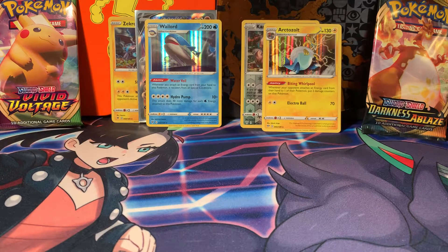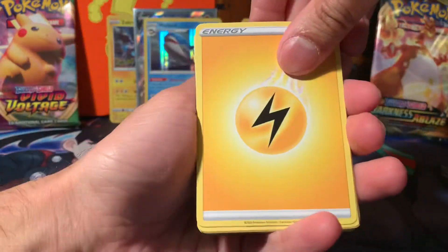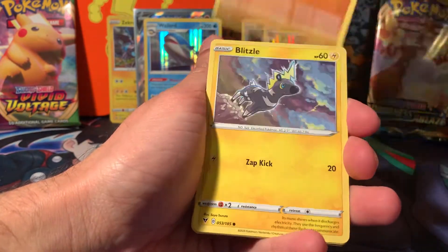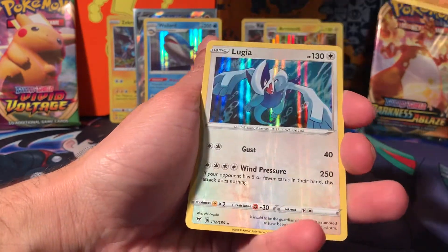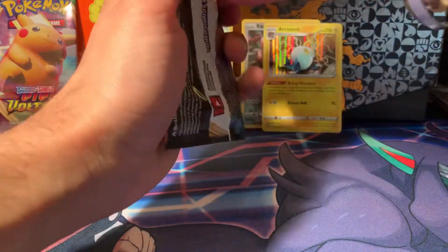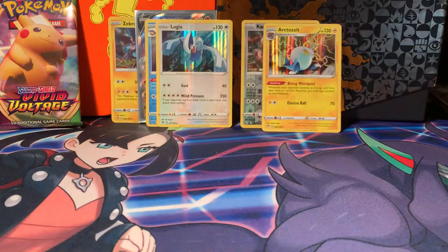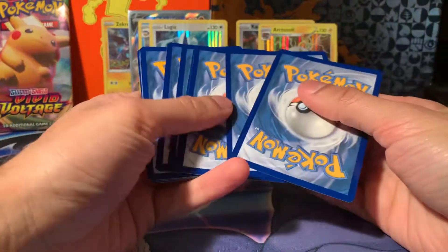Only one pack left, still haven't pulled a secret rare — going to be very slim now. This is a very dud box, and that's okay. Lightning energy, Mightyena, Pinurchin, Poochyena, Rock Ruff, Blitzle, Skiddo, Ferroseed, Jolteon reverse rare — and a Lugia. Congratulations, Vivid Voltage — you've won four-two and won the opening, and won this series. Vivid Voltage is the winner with their amazing card pulls. I have to call last pack magic — I think this is going to be last pack magic for Darkness of Blaze in this series.